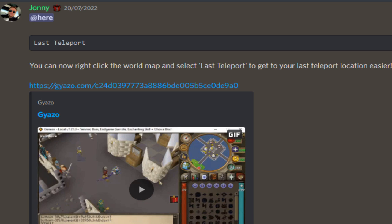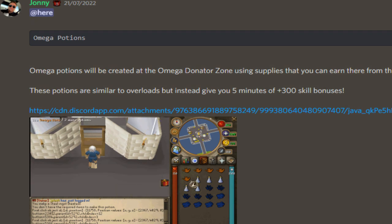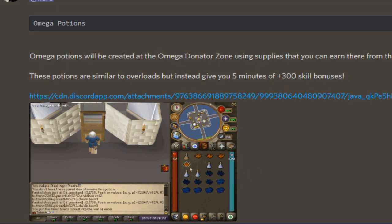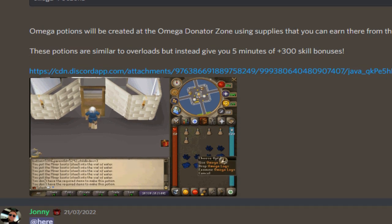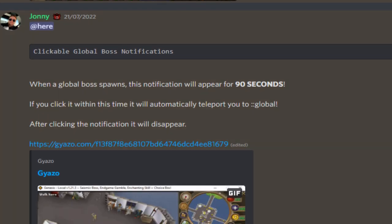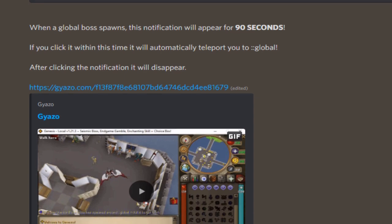Next on the list: the last teleport feature — you can now right-click the world map to use last teleport, which is a nice quality of life addition. Make-up potions have also been added, with custom hamlet included. This potion will give you five minutes of plus 300 skill bonuses — holy moly, that's massive.